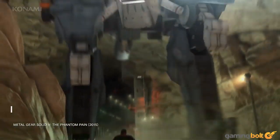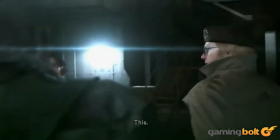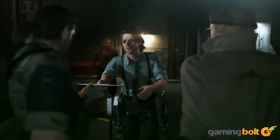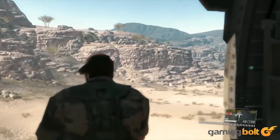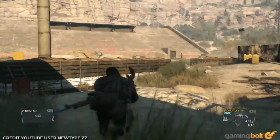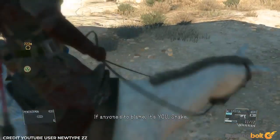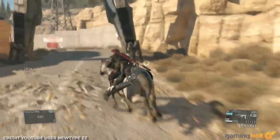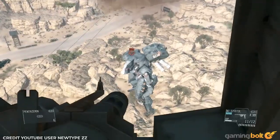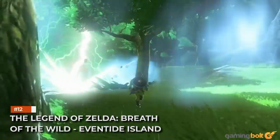Metal Gear Solid 5: The Phantom Pain — Hellbound. Your main objective is to extract Dr. Emmerich, and while it seems like a routine mission, there's an abject greatness to the pacing of Hellbound. You start by infiltrating the Afghanistan Central Base Camp, sneaking past tons of soldiers and ultimately using a walker to get Emmerich out. However, before you can leave, Sahelanthropus appears to stop you. From there it becomes a tense journey to hide while heading to the landing zone, which provides some genuine tension.